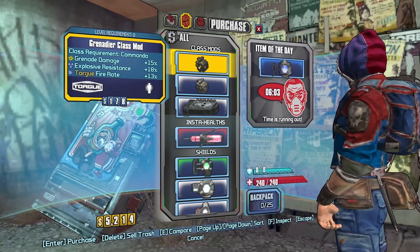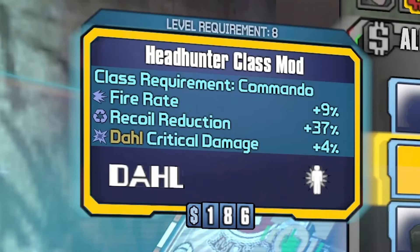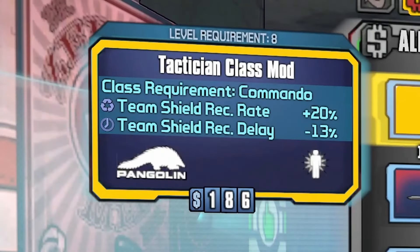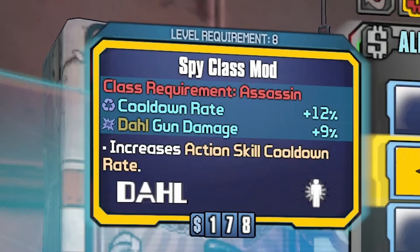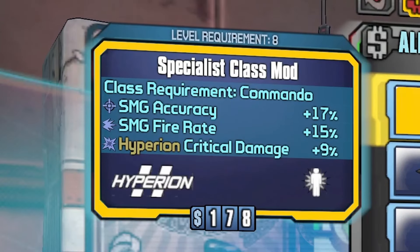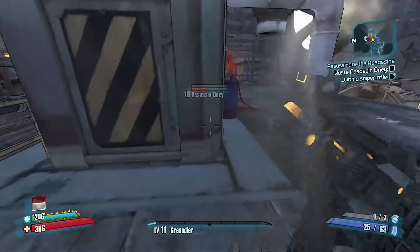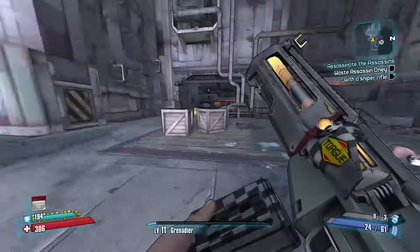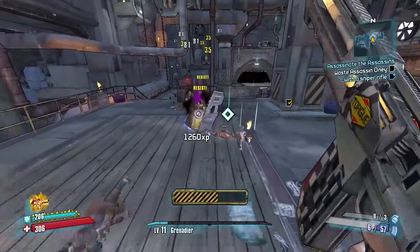I also got my class mod. In the Exodus mod, it does improve class mods quite a bit and makes it easier to do allegiance runs with most characters. Looking at all the stats on this class mod, it does look pretty sick. But with my new items, I still ended up dying while doing just a few side missions. Assassin Oni isn't the most ideal guy to fight — he resists explosives, so that's cool.